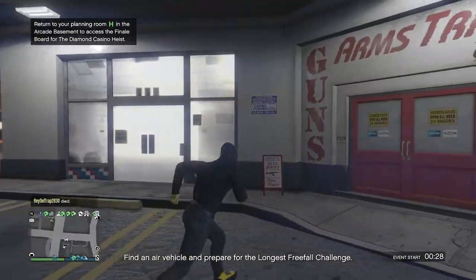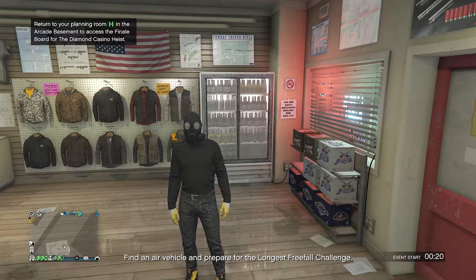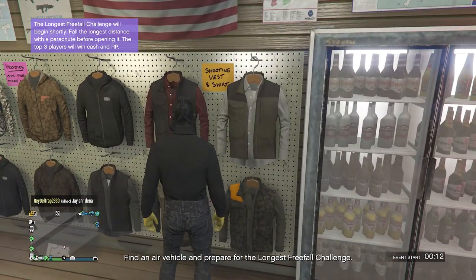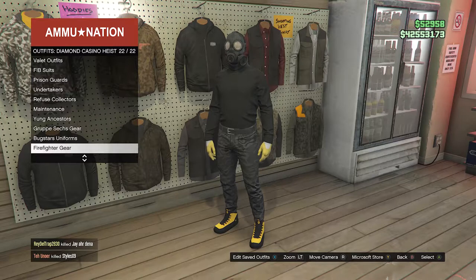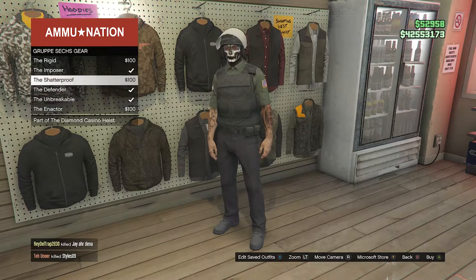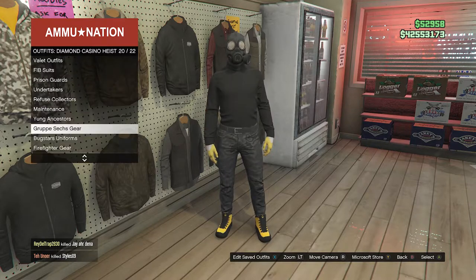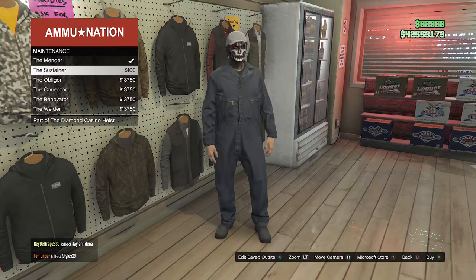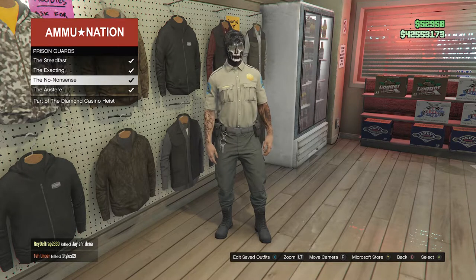When you are back in a public session, run back inside the gun store and equip an outfit that has a belt — like a cop belt, a maintenance belt, a paramedic belt, or a group Bugstars ex-gear belt. If you don't know how to equip one of those belts besides the cop belt and paramedic belt, walk over here to the right side where it says outfits, scroll down to the diamond casino heist on slot 50, click on diamond casino heist, scroll down to Group A sex gear on slot 20, and equip one of those outfits with the Group A sex gear belt. If you don't like that belt, you can scroll up to maintenance on slot 18 and equip one of those belts, or scroll up to prison guards on slot 15 and equip one of those outfits with that type of belt.